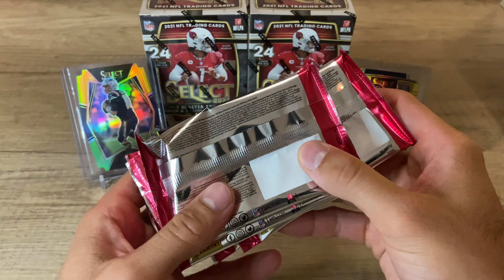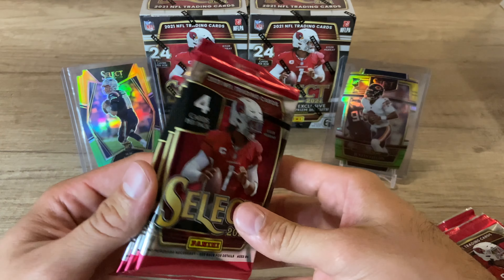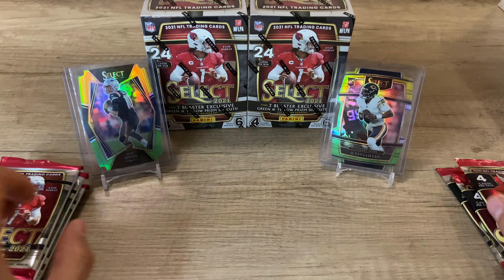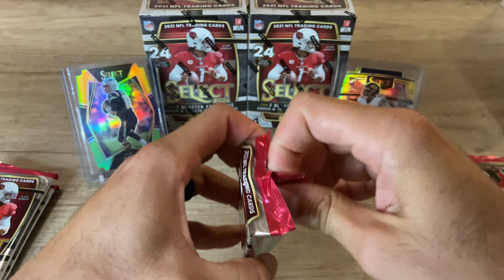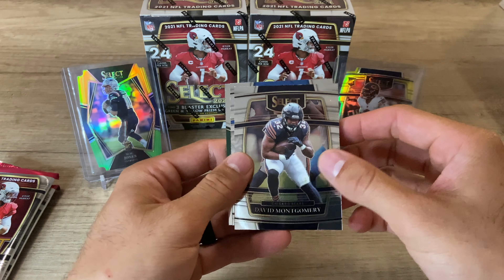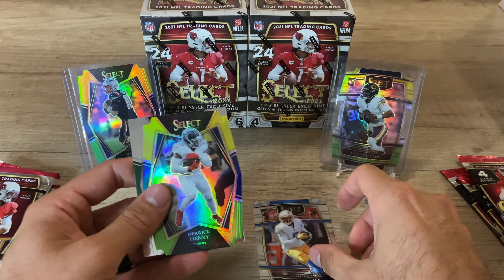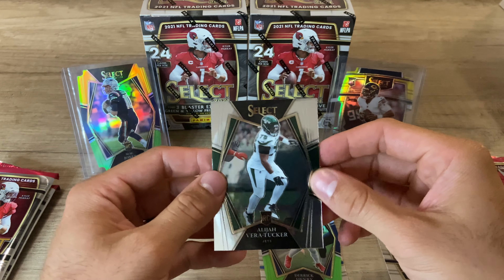This so far has been my favorite product to open. I've enjoyed this so much more than prism or optic, even though they're pretty sweet to pull. I still enjoy this way more. I love those die cuts. First pack: David Montgomery base, Josh Palmer for my Chargers — don't hate that — Derrick Henry die cut, nice, and Elijah Vera Tucker.